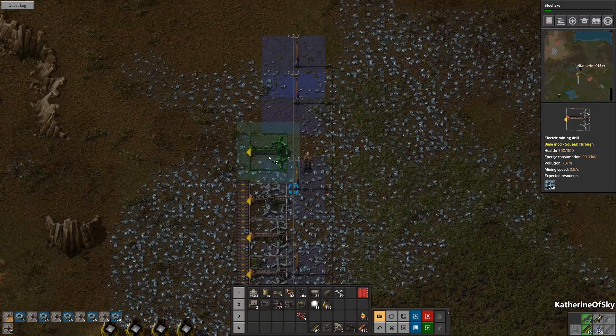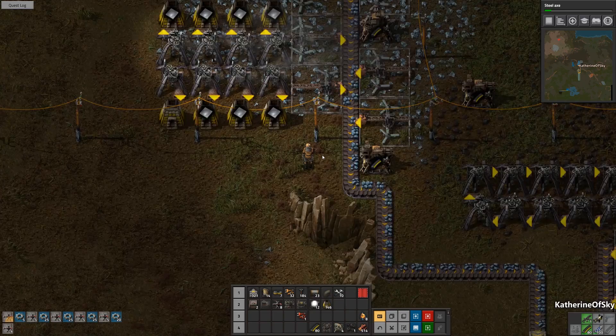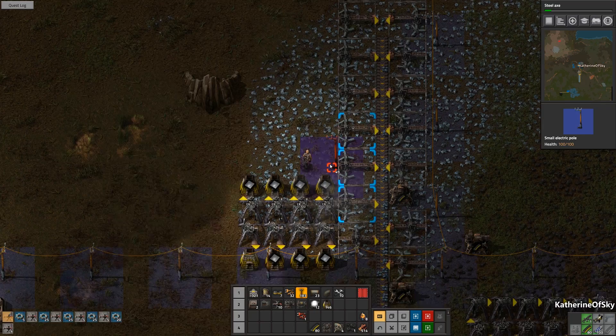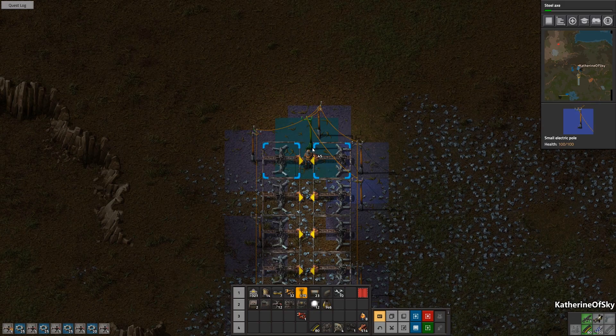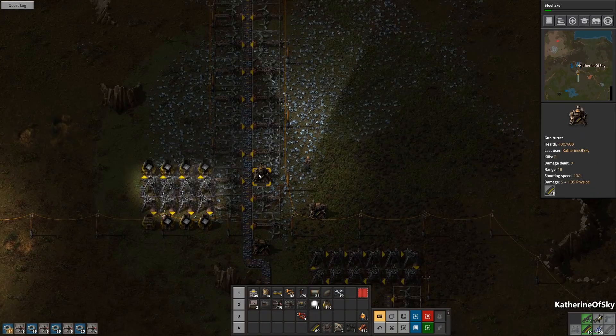Let's keep on placing them down here as long as we have parts of the patch to draw on. I couldn't have done that better if I planned it! We'll add our power poles of course, to make sure these miners get the electricity they need to function. Let's get those lined up. Now we may have an issue of coverage, so we need to adjust for that.